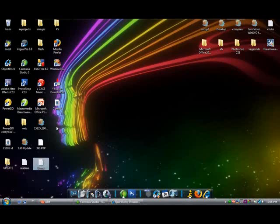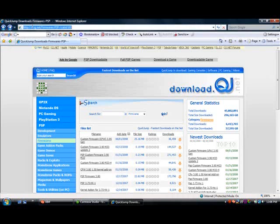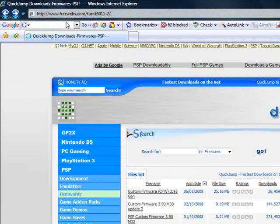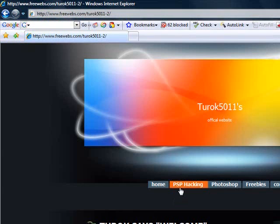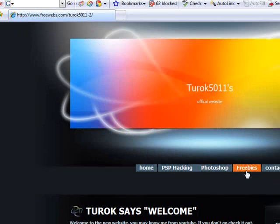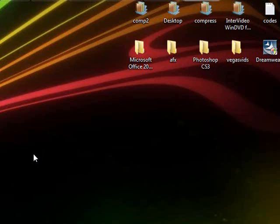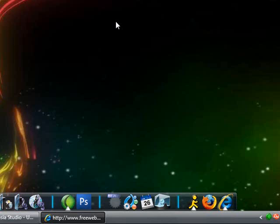That's about it. One last thing — check out my website. I have all kinds of PSP hacking content, Photoshop freebies — if you don't know what a freebie is, check out my other videos — and tutorials on how to make a signature, different Photoshop stuff, and PSP hacking guides. Don't forget to rate, subscribe, and comment. I'll see you in my next video — thanks for watching!